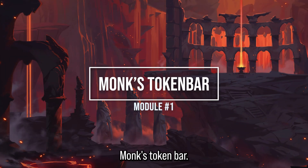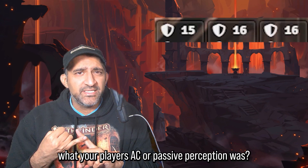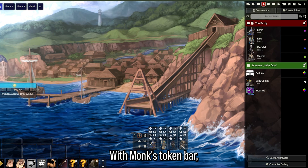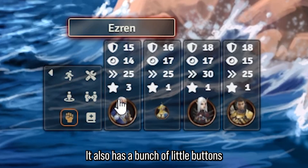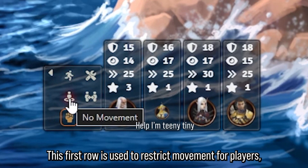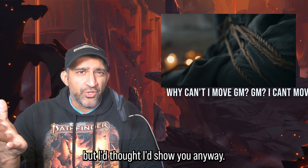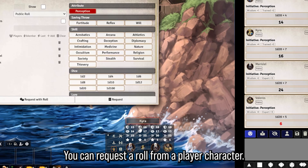Let's get started with module number one: Monk's Token Bar. Have you ever wanted to know at a quick glance what your players' AC or passive perception was? What about their speed or hero points? With Monk's Token Bar you can have all these stats visible on your screen. It also has buttons that allow you to restrict movement for players — whether they can move or not, or combat movement only.